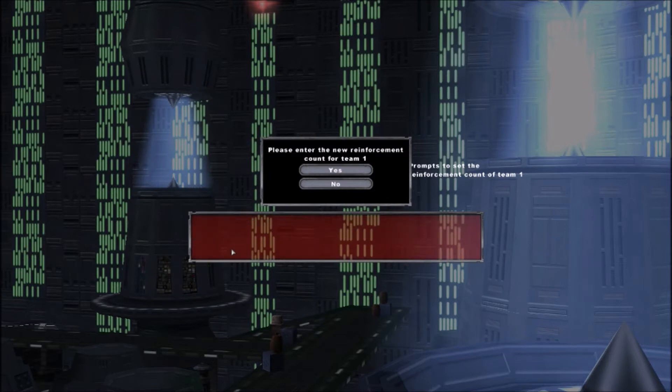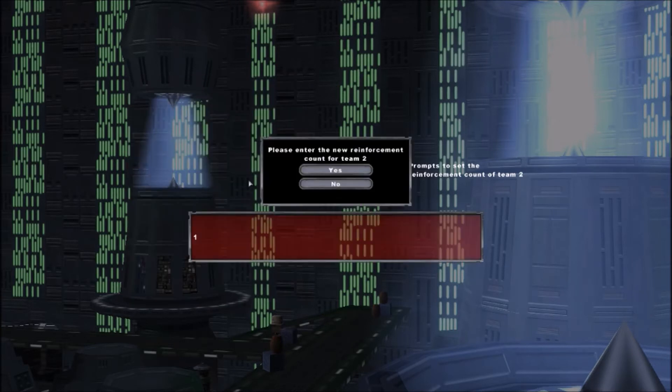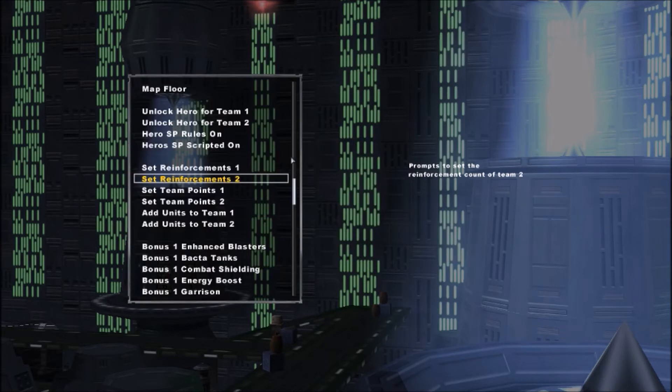Since I want to be on team 1, I'm going to set that number to 1, so it's just me — only 1 life left and I'm the only one on the map. Then we're going to set reinforcement counts for team 2. We'll do 500, so now we're going to do a 1 vs 500 for this.